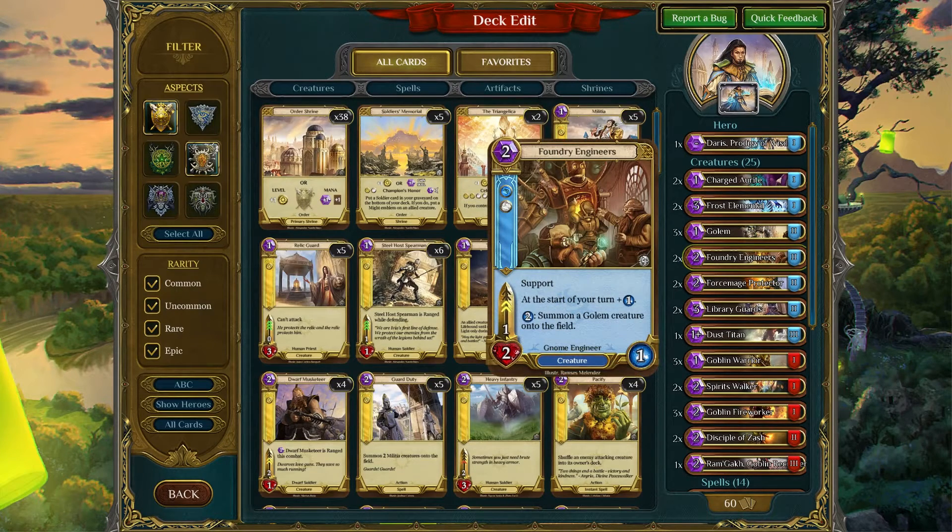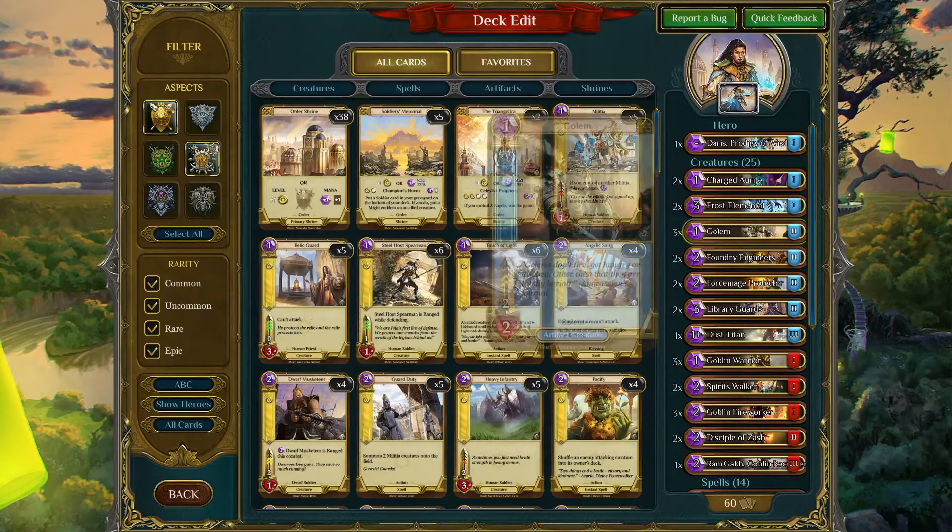Foundry Engineer — we briefly talked about this earlier with the Charged Allwright. Every turn you get one energy, so you want these out fairly early, but probably after a Charged Allwright. Essentially every two turns you're going to be able to summon a Golem, unless you're able to put more energy into this card. It's fairly difficult to remove because it sits on the backfield, so it requires direct removal of some sort. This helps you flood the board and create more Golems.